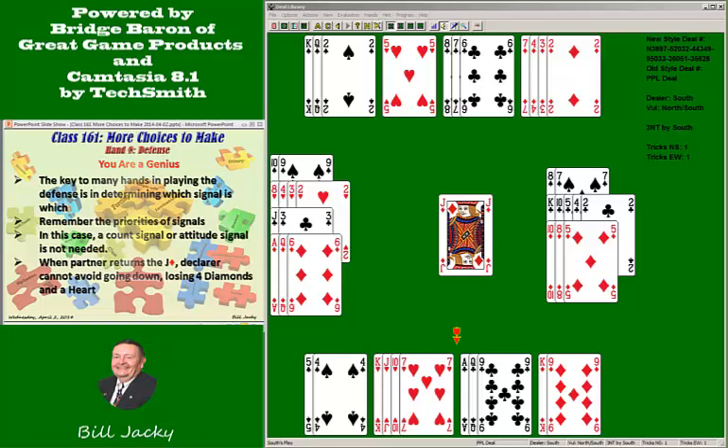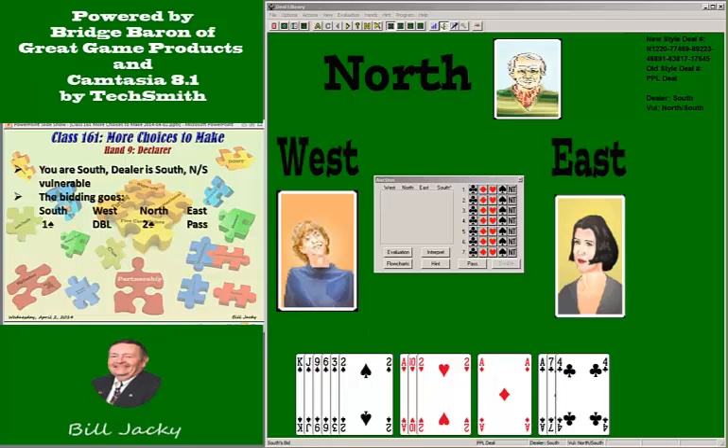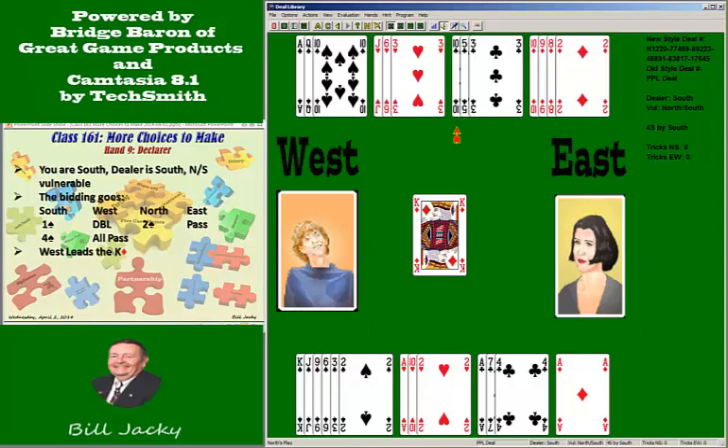On the next hand, you are the declarer. You are South, the dealer, and your side is vulnerable. The bidding goes: one spade by you, your left-hand opponent doubles, your partner bids two spades, passed by right-hand opponent. You have enough to bid four spades, and it's passed out. You are the declarer in four spades. West leads the king of diamonds. Good luck.